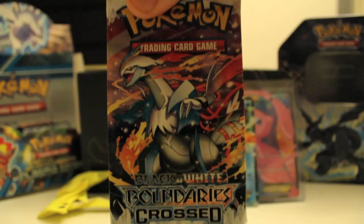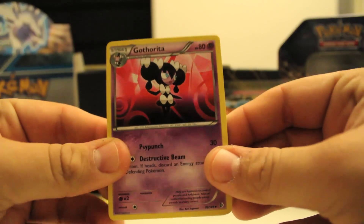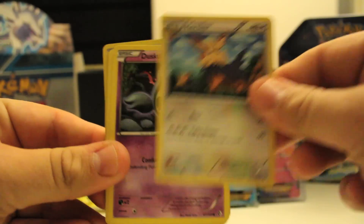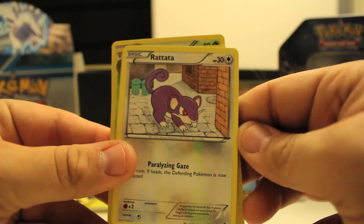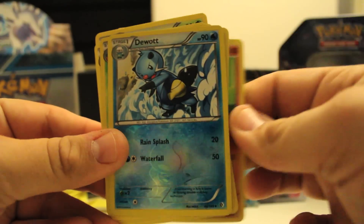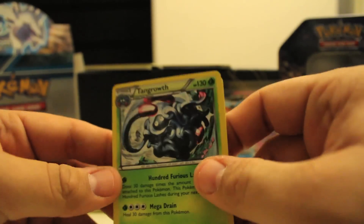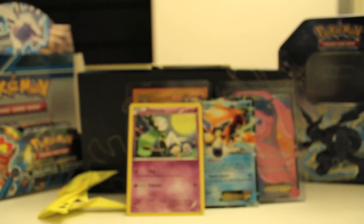Alright, next we have Boundaries Crossed — a little White Kyurem action going for you. I would love any EX pull from here. We have Gothorita, Gloom, Herdier, Duskull, Tangela, Trapinch, Rattata, Makuhita, reverse Dewott, and Tangrowth is our holo. Holo Rare! So we got another holo, very cool. I gotta love those holos. At least it's not a non-holo.